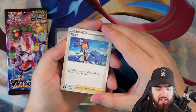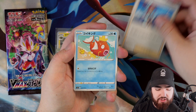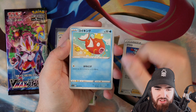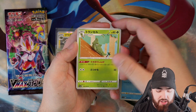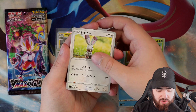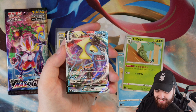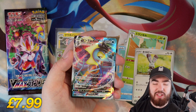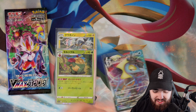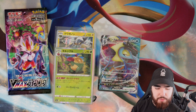Next one, we have Skyla — for some reason, I don't know why she's in this set. We got the Magikarp with the fat-cheek Pikachu in the corner — love this card. Metapod, we have a Bunnelby. And the final card is a VMAX Inteleon! Let's go — our first VMAX in the video already. We're smashing it. These pulls are sick!